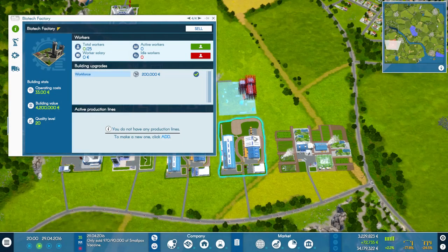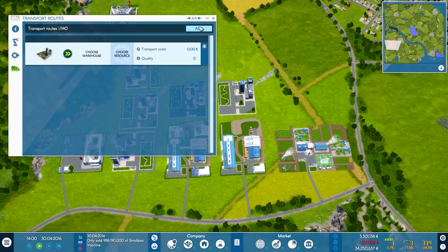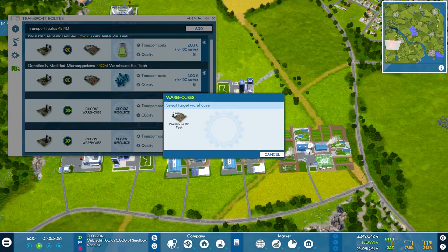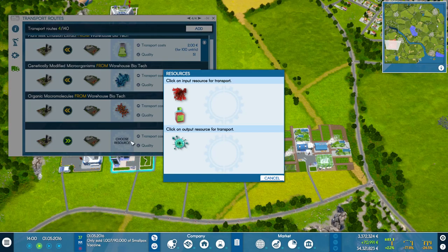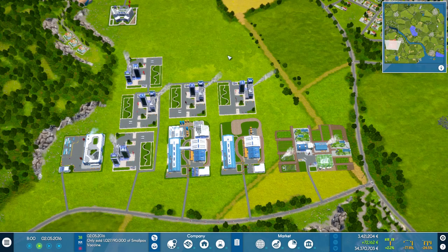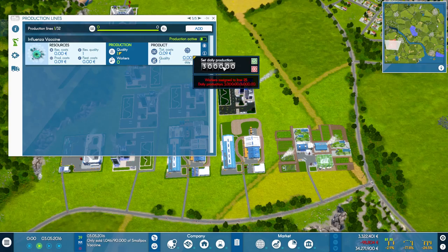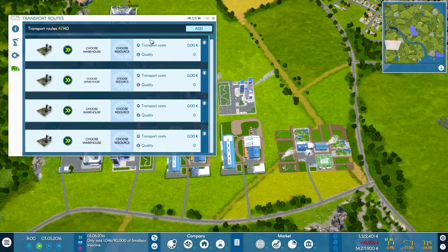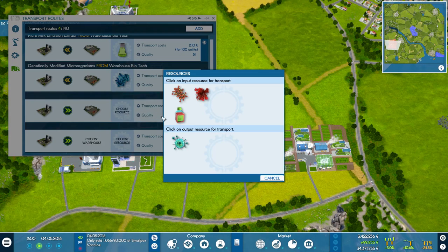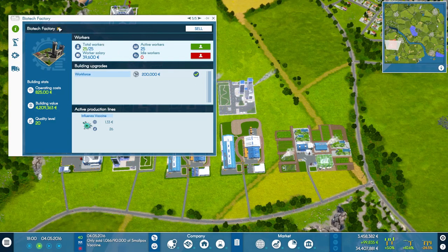Head into here - we want the influenza vaccine, produce as much as we can and hire our workers. We need to bring in plant emulsion extract, genetically modified microorganisms, and also our organic macromolecules, and output the influenza from there. Rename that as well. This one will be the same - upgrade that, we want to make influenza vaccine again. Obviously we're not going to make enough to cover the demand but it's a start. They should all be producing now - rename that one as well. So we're making a little bit out of this.